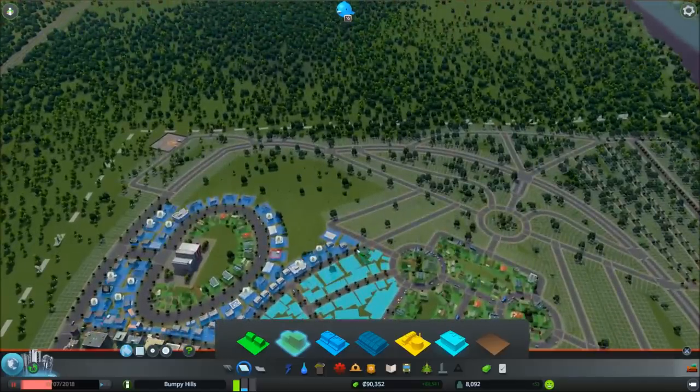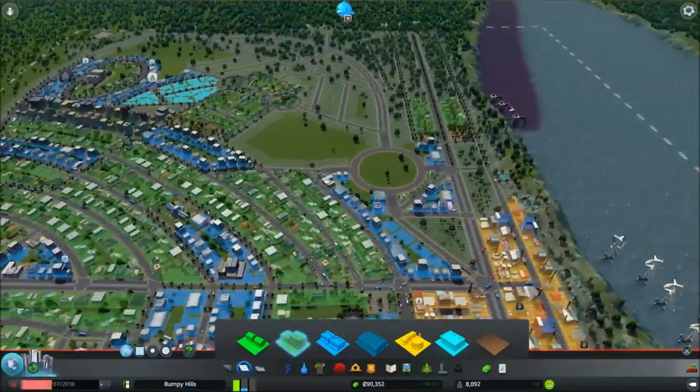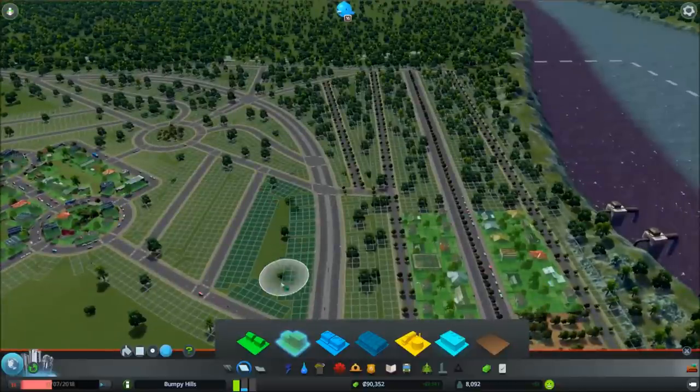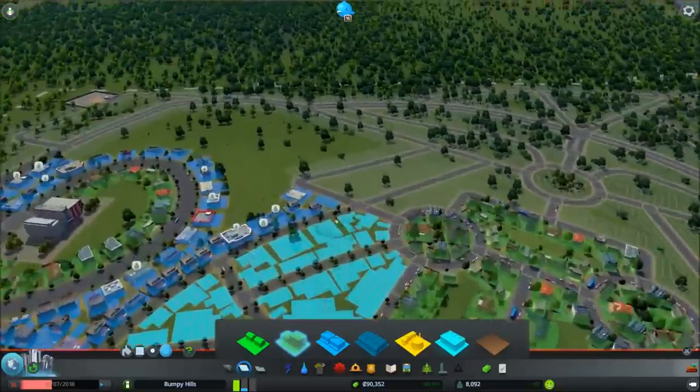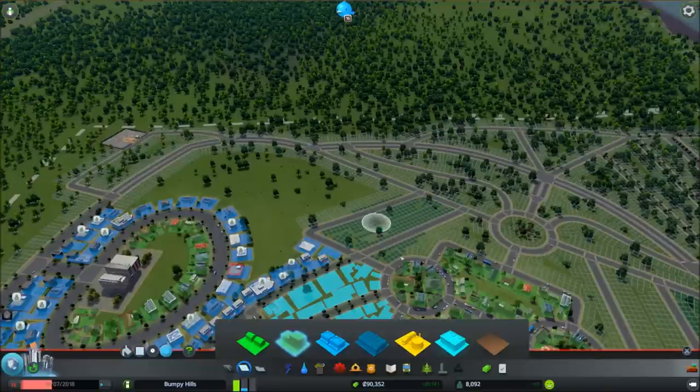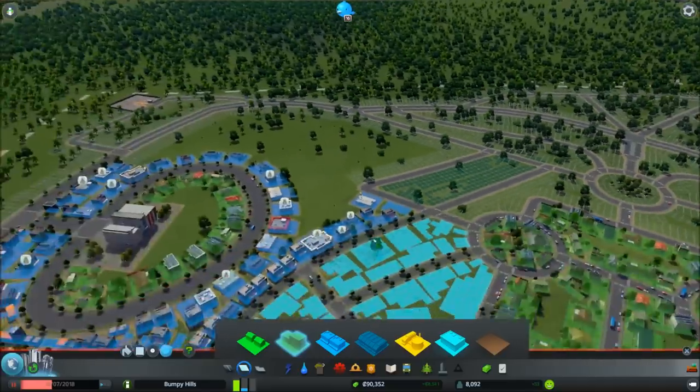So we might need some more. Maybe we can put some high-density residential areas in this general region. Why don't we try that right now? We'll go up in here, go all the way around, make sure that's all slotted in, and delete any excess. I'm going to hope we can do some here as well. I know I'm being a little sloppy with my paint tool, but I think it's okay.